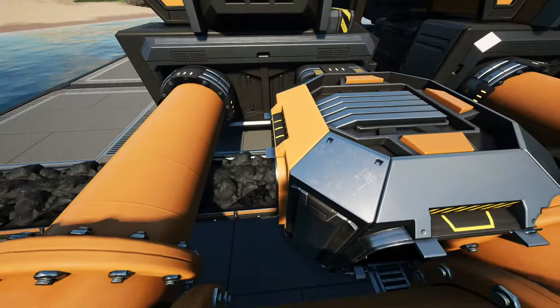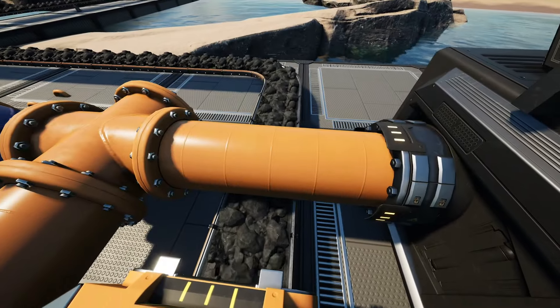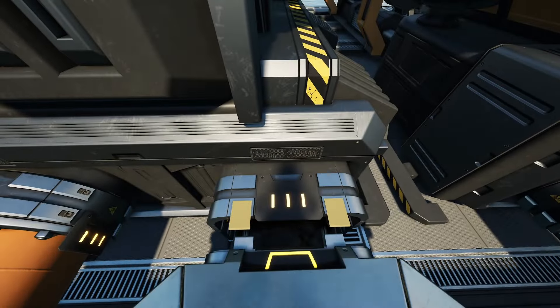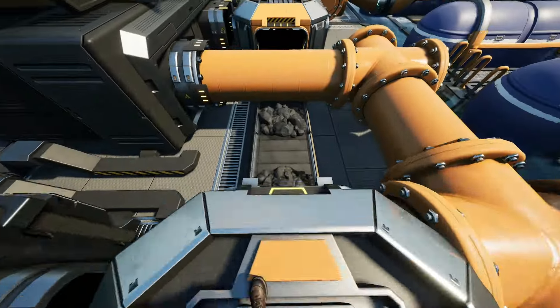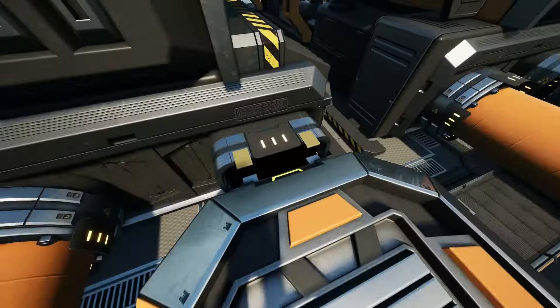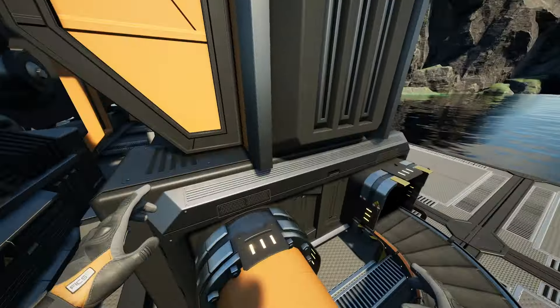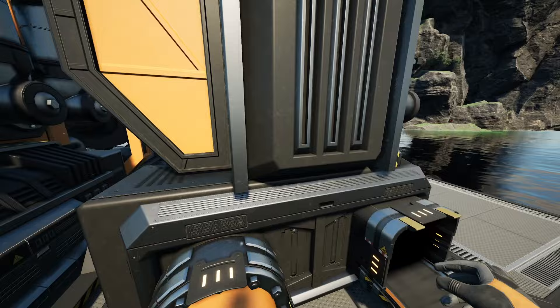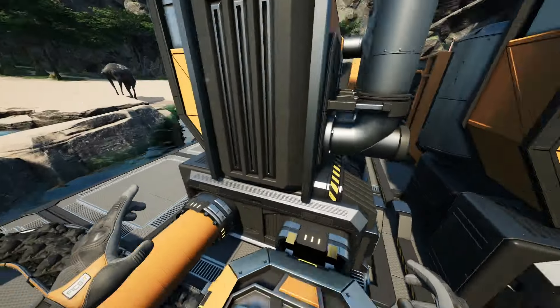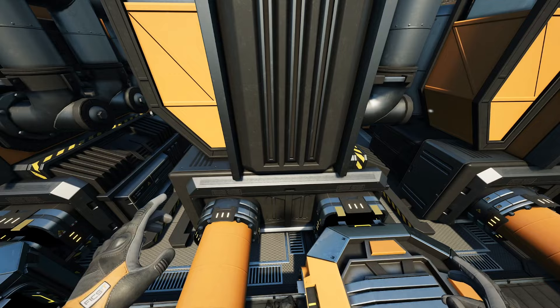I've got a nice tip to show you. If you were to place down a water extractor in the water, it doesn't snap onto anything. However, if you extend a foundation underneath the ground just like this, and then try to place your water extractor, it actually snaps onto the foundation. We can see right here that this is the centre of the foundation — this is how I was able to perfectly line it up.